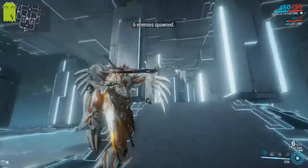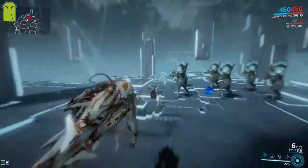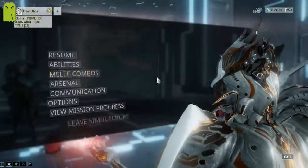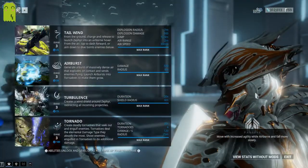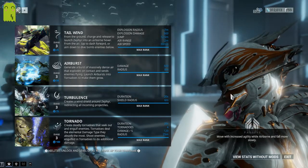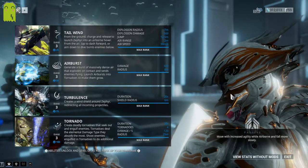There are a couple things you might notice about Zephyr right away. The first is that she kind of hovers, and that's because of her passive. Her passive is: move with increased agility while airborne and fall more slowly. This gives you more mobility when you're actually in the air compared to other Warframes.